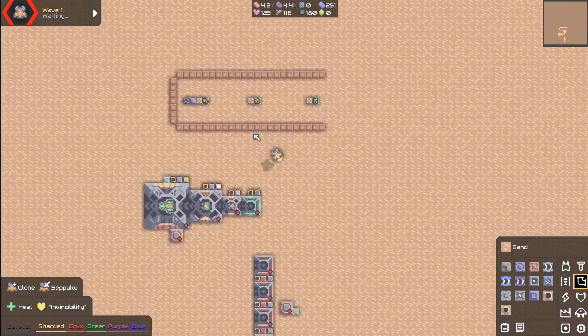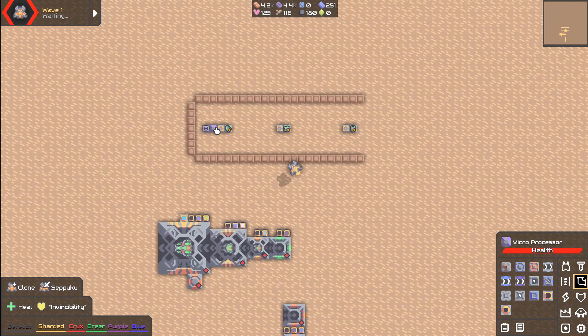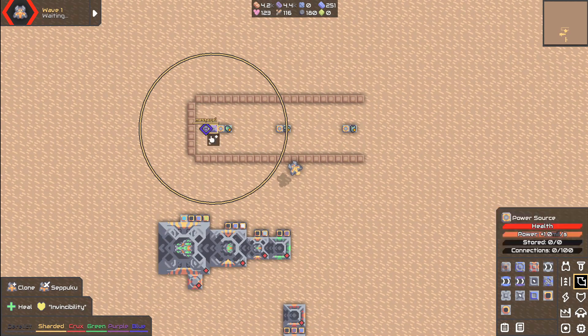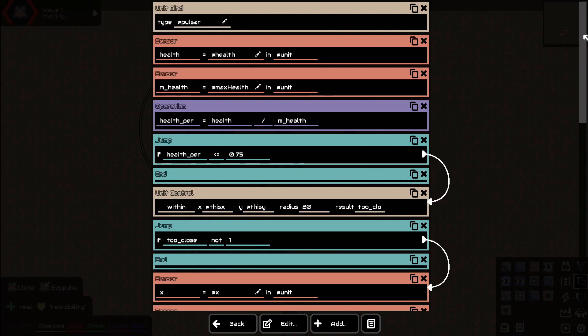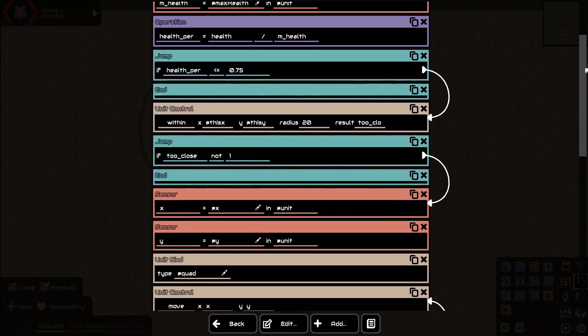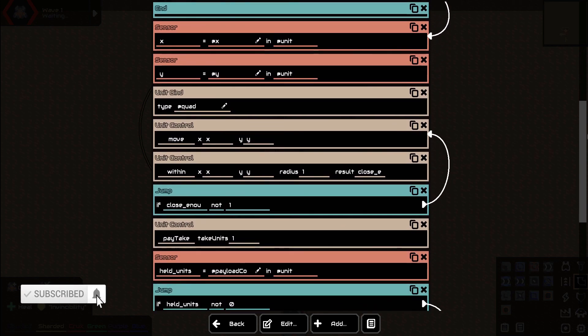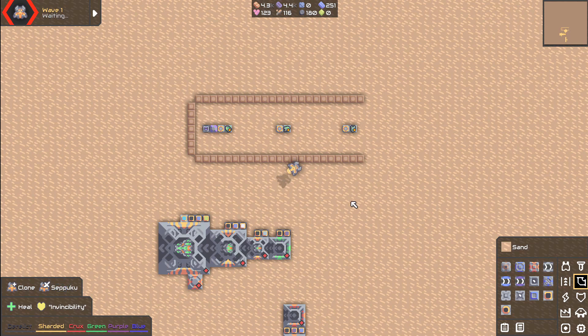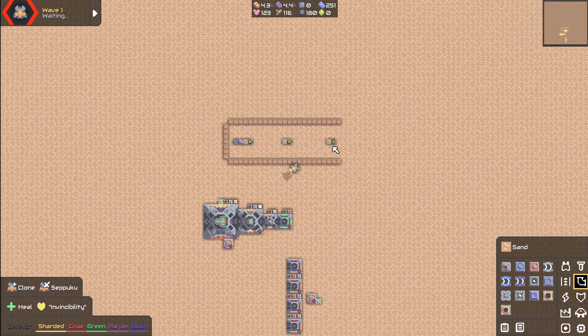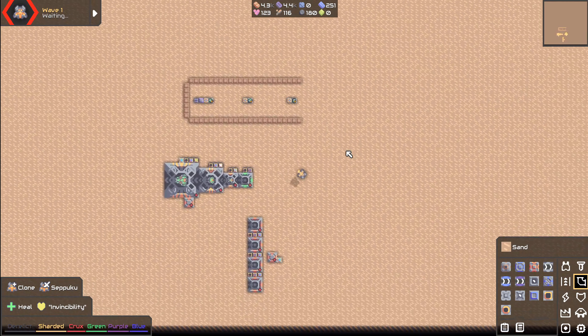I'll show you guys the logic here really quick. Here's a quick look at the logic — I'm not going to go over it step by step, but if for some reason you want to copy it step for step, there you go. I'll also have the schematic up on workshop, and I'll also post it in the discord so you guys can get it from there as well.